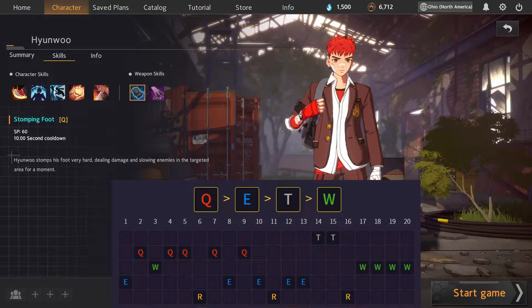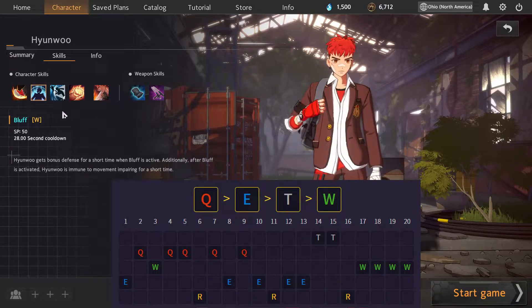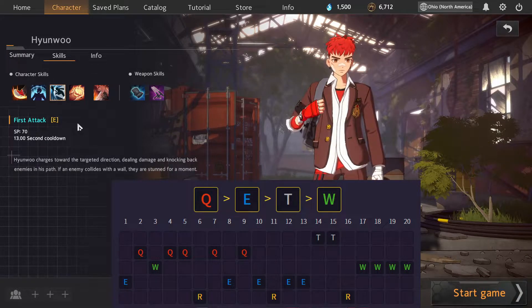Let's go over Hun Woo and his skills. His Q is a damage and slow. His W is a defensive buff, and after that defensive period he cannot be slowed or impaired in movement speed. His E is absolutely crucial in his kit — it's essentially a dash that knocks back an enemy in his path, and if they collide with a wall they are stunned.